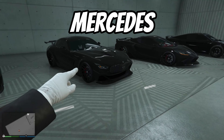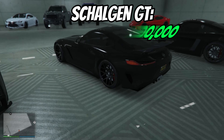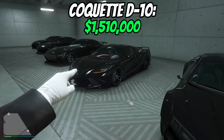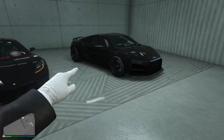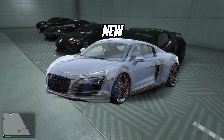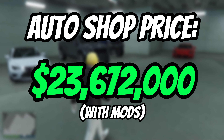Now we have the Mercedes AMG GT — it's all blacked out with the white interior. This is the Galgen GT. I just love this car; it just makes me feel some type of way. I just love Corvettes. We have the R8 — some part of me just likes the older models more, but it's still an Audi R8. In game, this is the 10F wide body. The total price of this garage is $23,672,000.